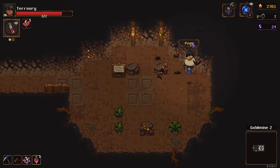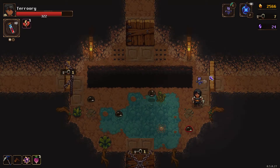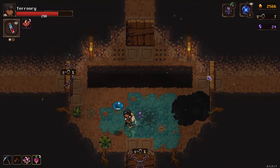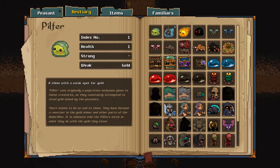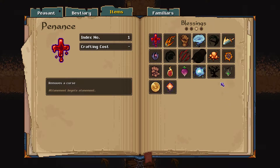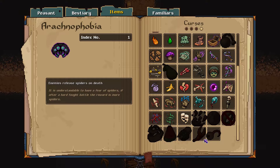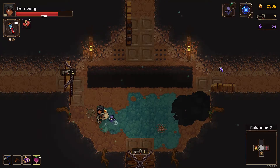I wonder if they added anything new — obviously they added more stuff, but I wonder if they added more enemies. It doesn't really look like it but I've never seen all the enemies so maybe. Items definitely, potions for sure. Blessings — wow, there's three blessings they've added, which is awesome. And curses — one, two, three... fifteen new curses. I don't think that quite balances out, but oh well.